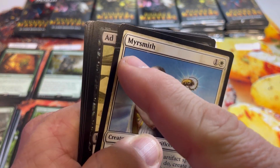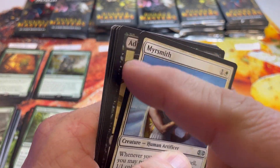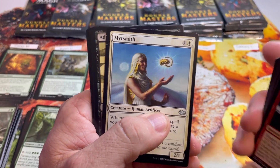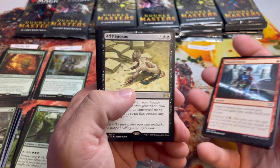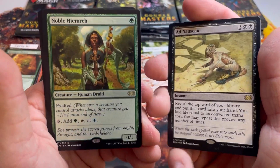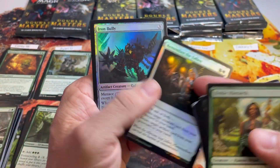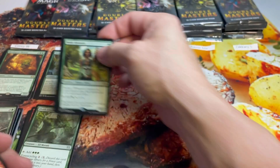Pack two for Ryan. This Hinder looks like it might have a roller line — a little bit of an interesting misprint. Ad Nauseam, nice rare. Noble Hierarch — we affectionately refer to her as Pam in the Facebook group. That is a really nice pack, six more for Ryan.